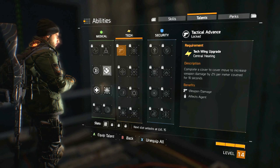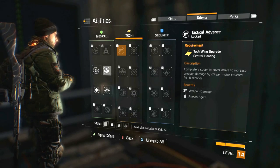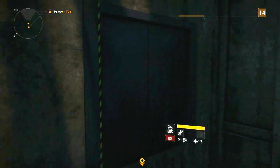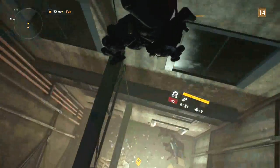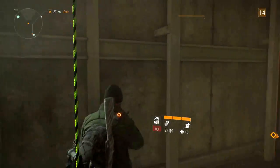Finally, we'll go with tactical advance for the fourth talent. This one will greatly increase your damage when combined with smart cover and pulse — completing a cover-to-cover move will increase your weapon damage by 2% per meter for 10 seconds.